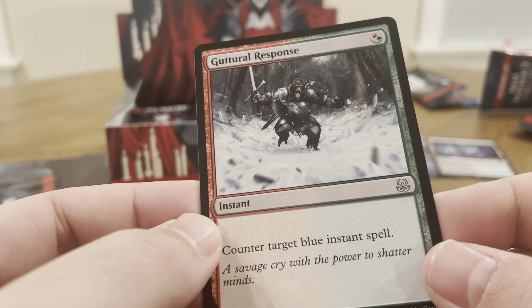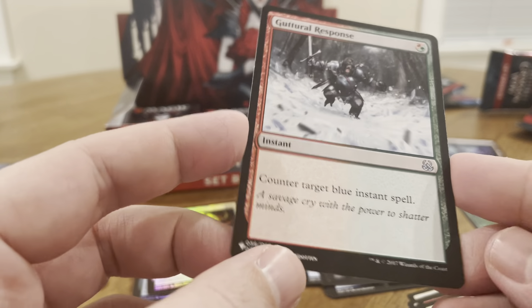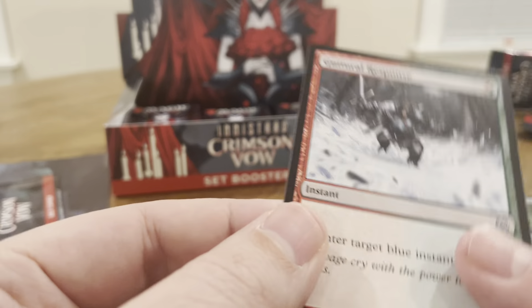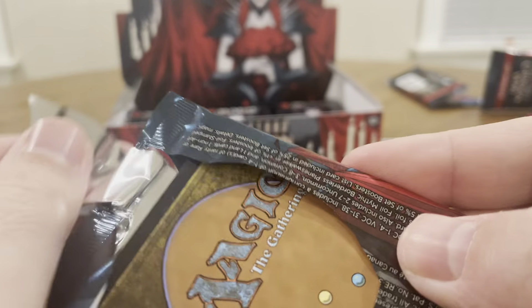And then this is our card from The List — Guttural Response. Counter target blue instant spell for a red or a green. Wow, that's amazing. I don't think I've ever played with that card.